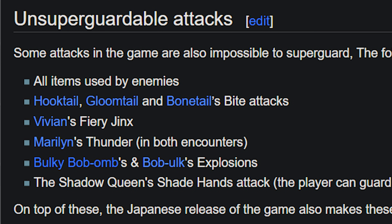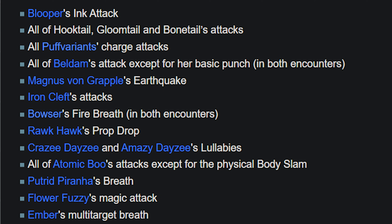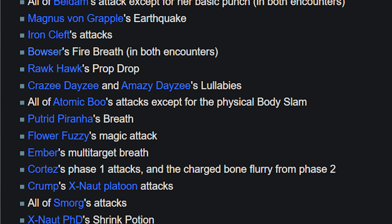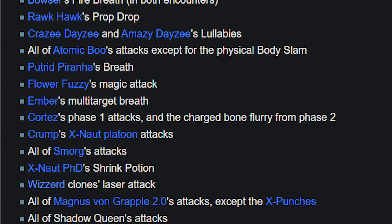There's no way I'd get everything, because right now I'm literally looking at the superguard wiki page, and apparently there is a fifth attack that can't be superguarded in the game. It's Vivian's Fiery Jinx attack in the encounter in Boggly Woods, and it's unsuperguardable just like Marilyn's Thunder — but oddly enough, Beldam's Icewind still is superguardable. The Japanese version actually has a ton more unsuperguardable attacks across the whole game, but I'm going to continue to focus on the US version to prevent this from becoming a comparison video.